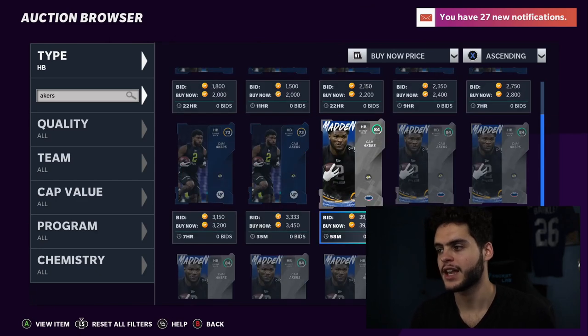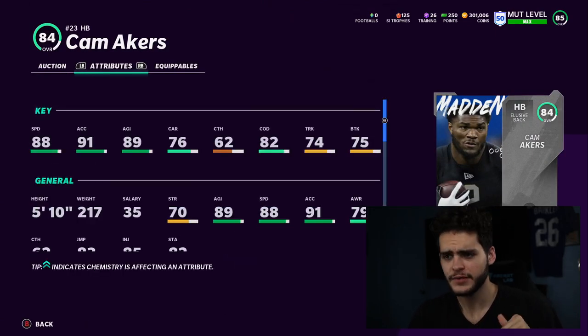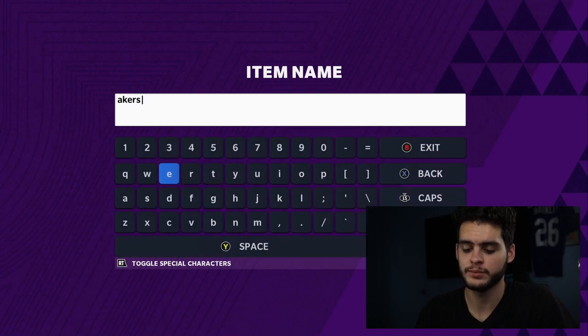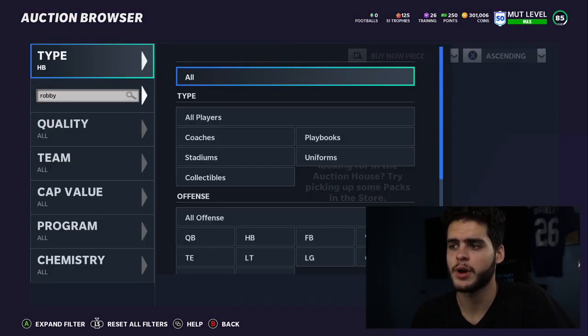First guy on the list at number 10 is Cam Akers. These are in no specific order — I just number them so it's easier to go through. I've seen top overall rated teams come out with Cam Akers in Weekend League. He's a great option: 88 speed, 91 acceleration, 89 agility, 80s change of direction. He's like a baby Darren Waller — super fast. He can't be powered up, but 88 speed for a budget back is going to get the job done, especially against teams that aren't all that. I do recommend having an offensive line, because a great team with good pass rush will probably give you trouble.